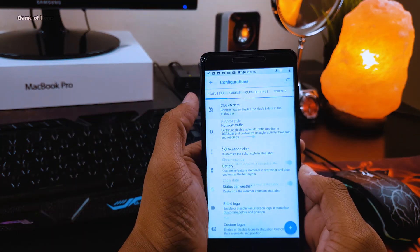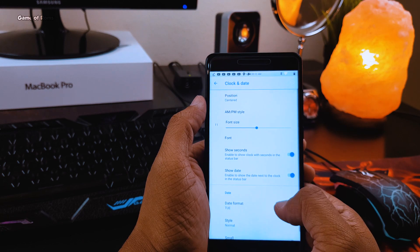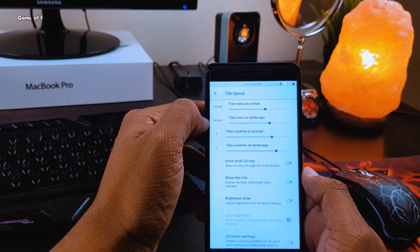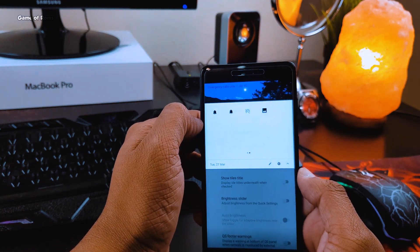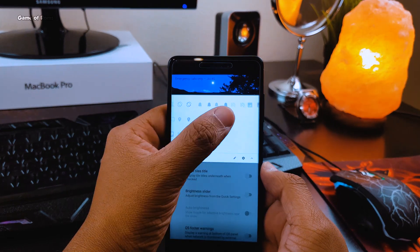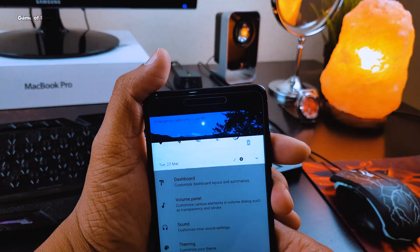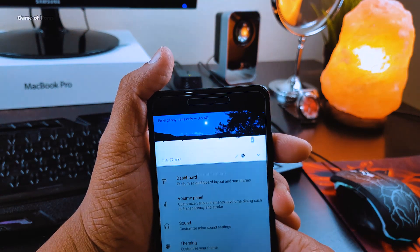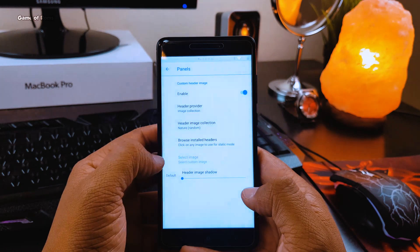You can customize your status bar, your navigation menu, you can change the system animation, you can have on-screen navigation if you don't like the hardware keys — basically you can do anything in this ROM. For example, you can customize your notification header just like I have customized mine with so many images they provide in this ROM.